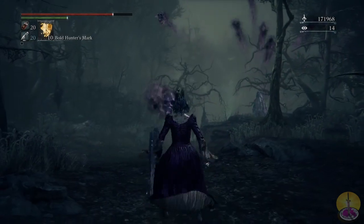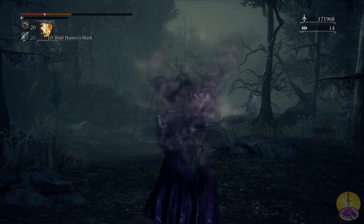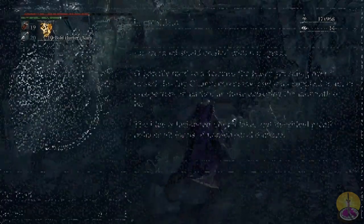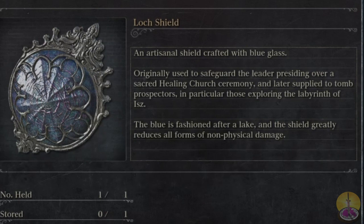Enough of the wooden shield — let's move on to the Loch Shield. The Loch Shield, crafted with blue glass, was originally used to safeguard the leader presiding over Sacred Healing Church ceremonies, and later issued to Tomb Prospectors exploring the Labyrinth. The blue fashioned after the lake, the shield greatly reduces all forms of non-physical damage. Of course, by the time you get it, it's late in the game, so you should already be good at dodging.